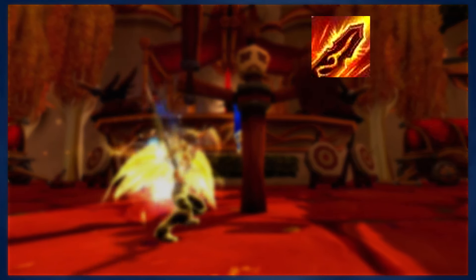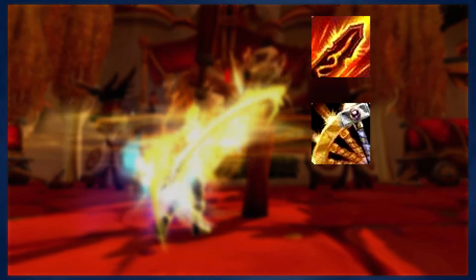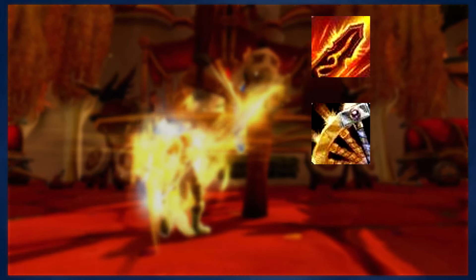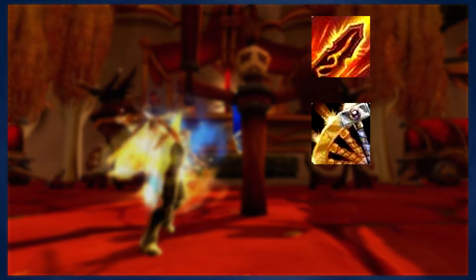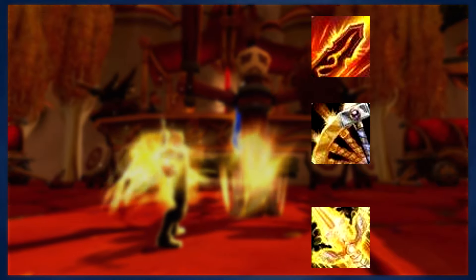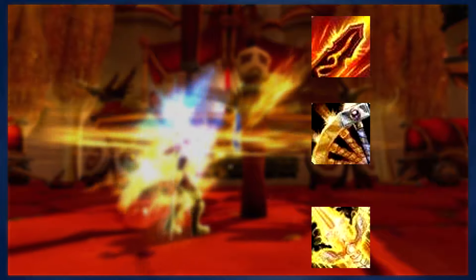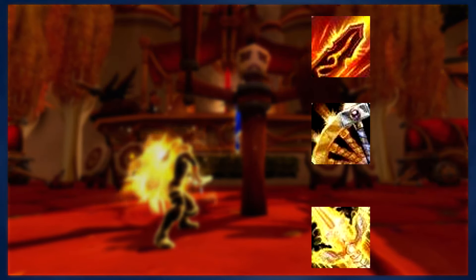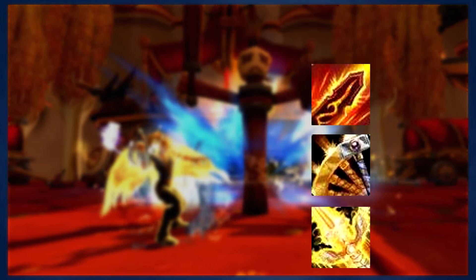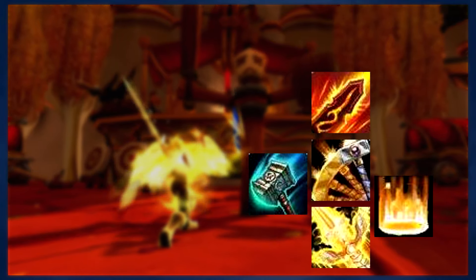Blade of Justice generates 2 Holy Power. Judgment generates 1 Holy Power, but it will also cause your target to take 25% increased damage from your next ability that consumes Holy Power. And lastly, you have Crusader Strike, which generates 1 Holy Power but has 2 charges. These are your core abilities which will generate Holy Power. But you also have a few abilities in your talents that will generate Holy Power if you choose them — Hammer of Wrath and Consecration will both generate Holy Power.